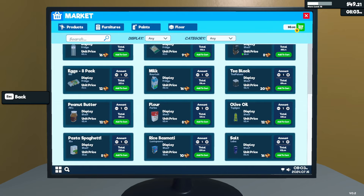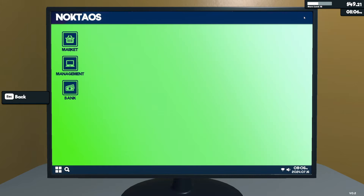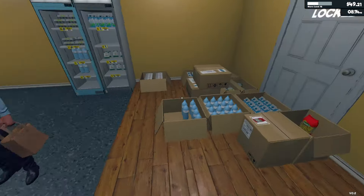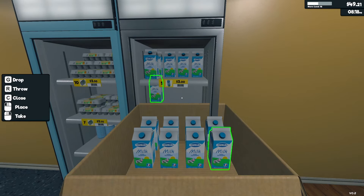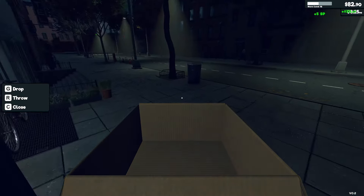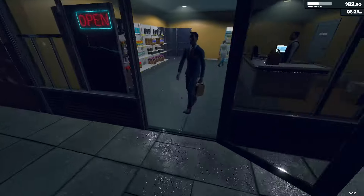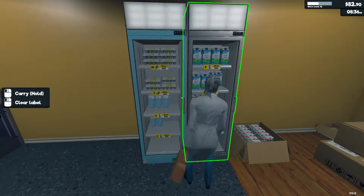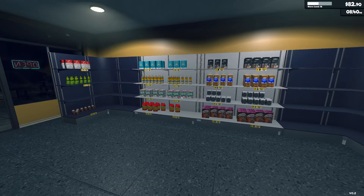Okay, a customer couldn't find salt — it's a hot new product. I kind of made this harder than needed because now I have to keep all these new products in stock too. It'd be nice if there were a manager you could hire who just orders stuff for you. Let me keep track of everything else. Once I get a restocker I think that's going to make things way easier.